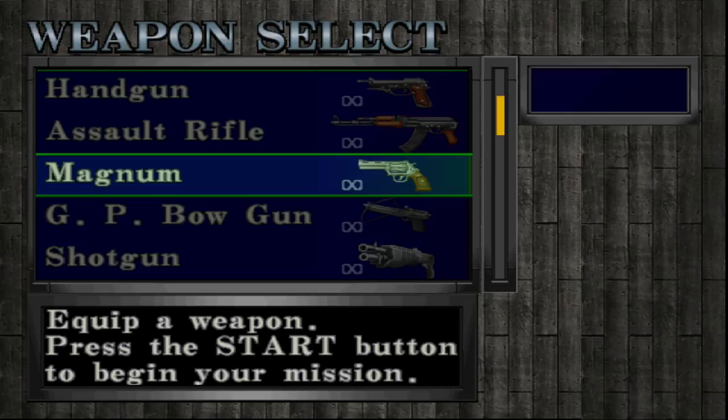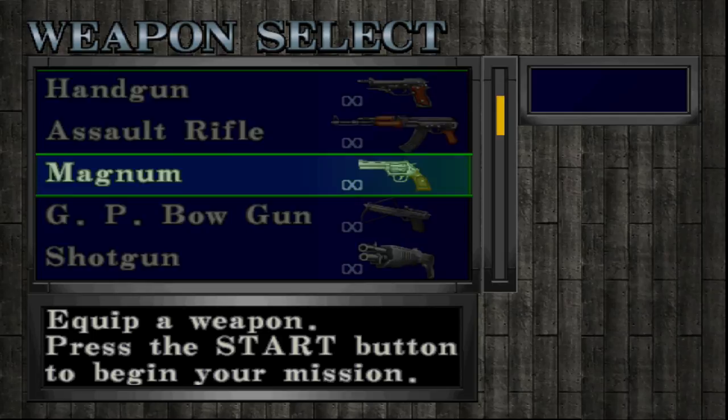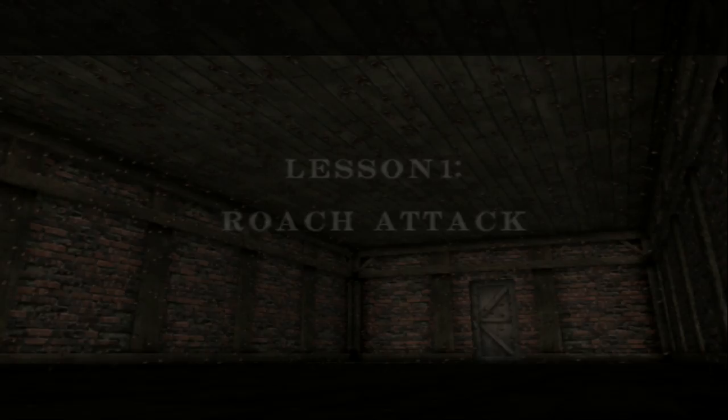Alright, so I only get to choose one of these weapons. I wonder if there's like a consequence for going straight for the best weapon, or a reward for using the weakest weapon. Anyway, because I have no idea what this mode is about, I'm just going to go ahead and put the Magnum in there and find out. Lesson one: Roach Attack.